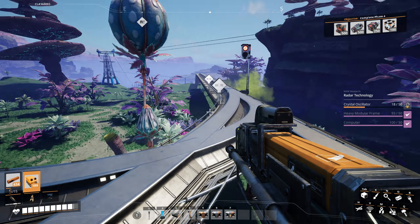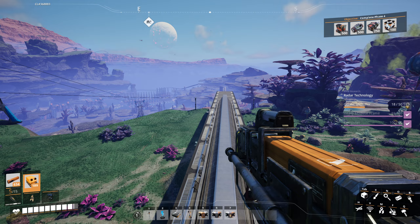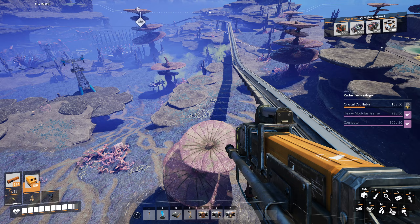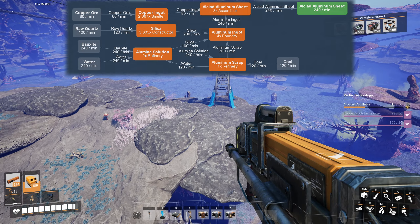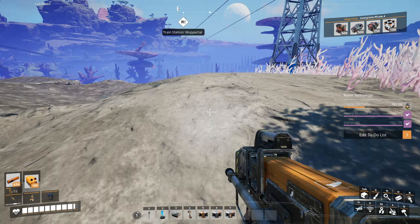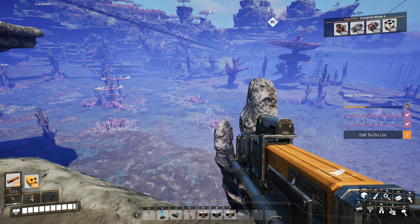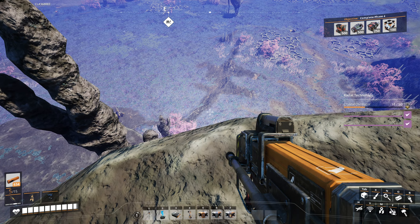Next, let's sort out the aluminum production, or at least the site for it. I already have the ratios calculated and we will use those as the basis for our aluminum production. I think the most logical place for it is going to be here — it's a nice long strip of land. We have ready access to water, we have coal right here, and we should have more copper up here. Silica can be brought in from the silica outpost.